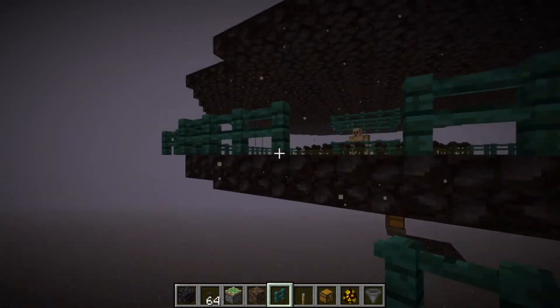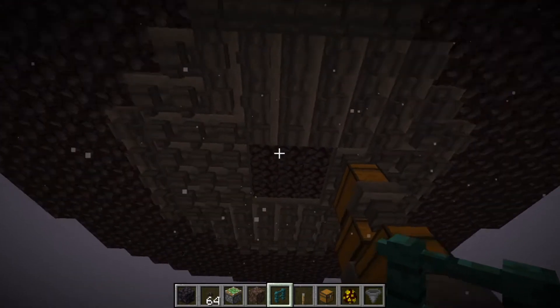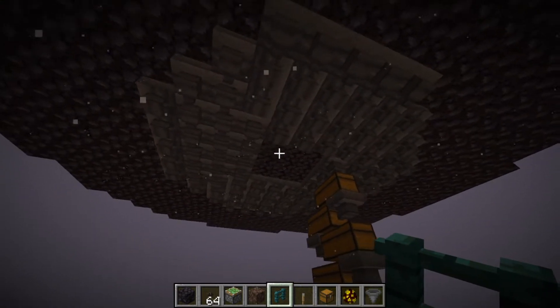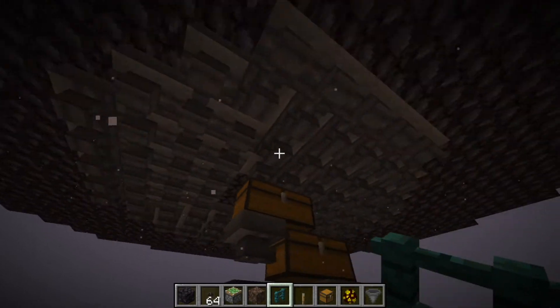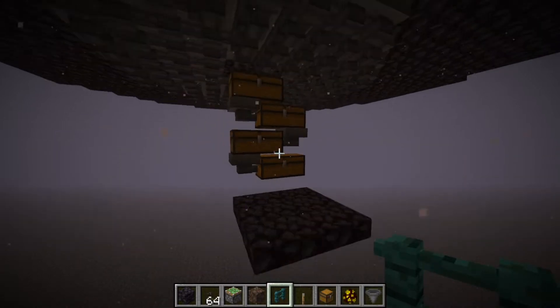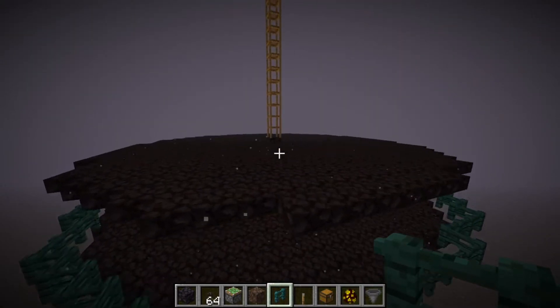Underneath, it's pretty simple — we just have a ton of hoppers because I didn't really want to build a hopper minecart system, but that would work just as well. They all feed down into here. This is the result of me just sitting here for 15 minutes, so obviously this is pretty efficient for how simple it is.